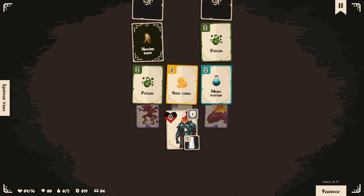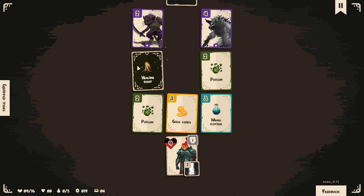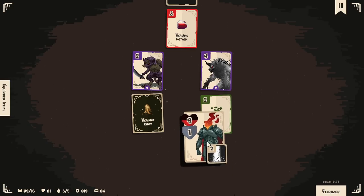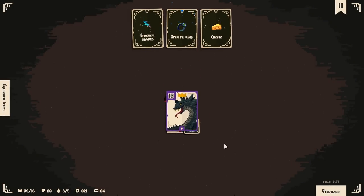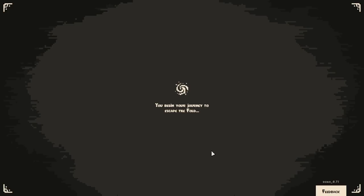That was a risky one. We got armor — Protection one, gives one armor durability after each move, for ten moves. Healing root — the next poison card you pick up will not apply poison. That's not really something I need to go out of my way for. I probably shouldn't have — oh, God. You will bleed? I actually die here then. Rip! Entirely fair. Entirely fair.